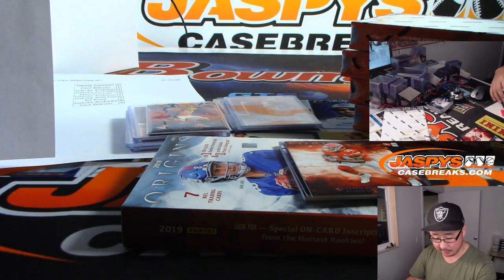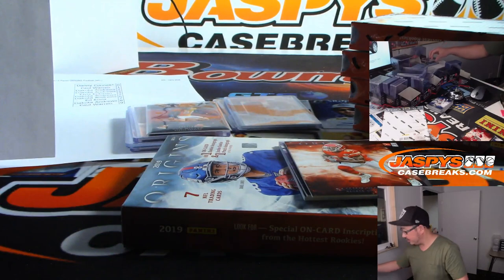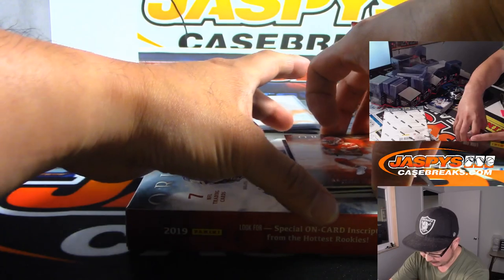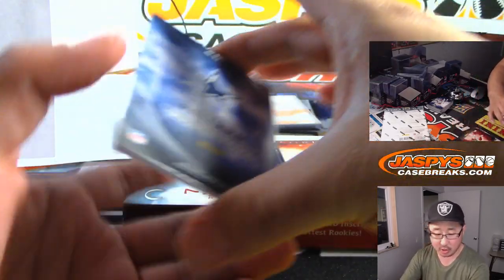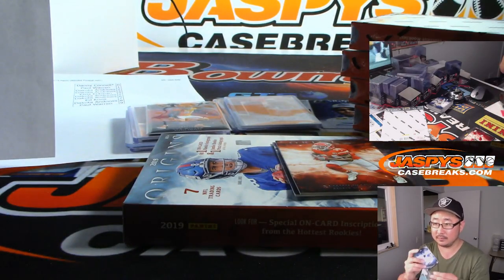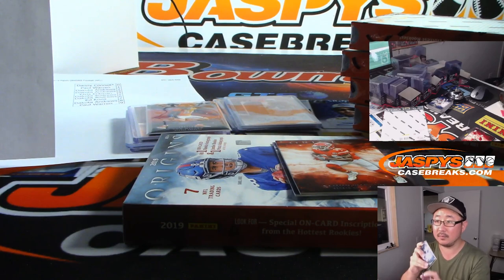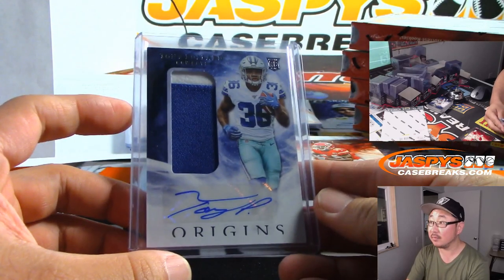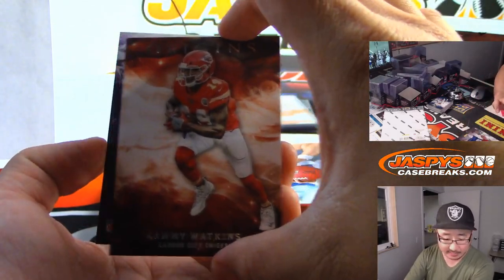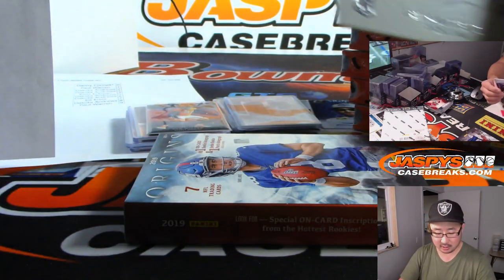Bengals is a number block — Bengals 7, Alan Murdoch. Kyler Murray — too hot — patch auto Tony Pollard for the boys, Big Boys 007. The on-card auto behind Sammy Watkins is Irv Smith Jr. for Wolf — nice rookie on-card auto. Four boxes to go.